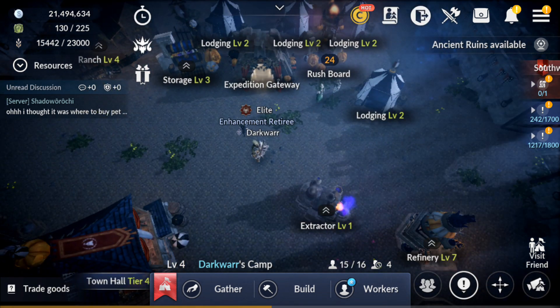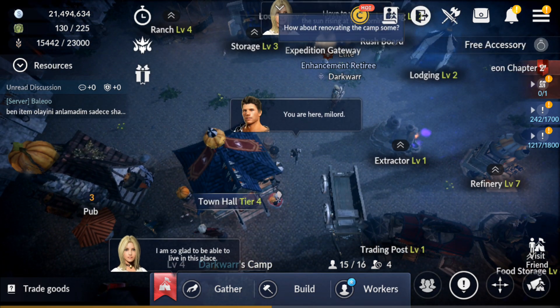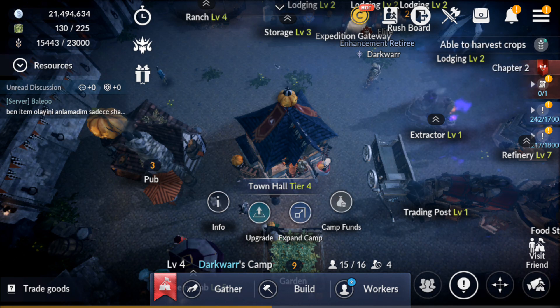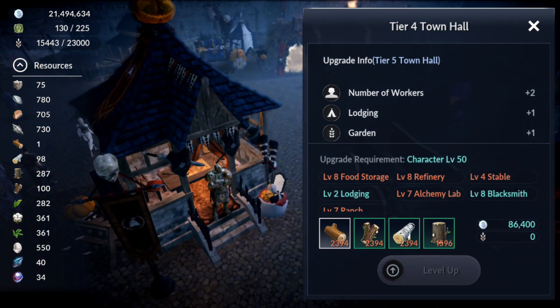Right now my camp is level 4. The main building in the camp is the Town Hall — currently tier 4 — which determines the level of your camp. I suggest always upgrading this building as fast as you can. To upgrade, other buildings need to be at specific levels. For example, my blacksmith is at level 8, but I still need the alchemy lab to level 7 and the stable, and so on.